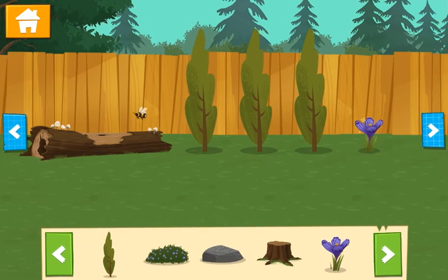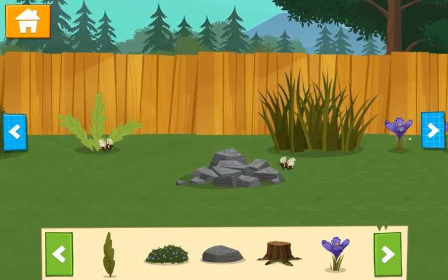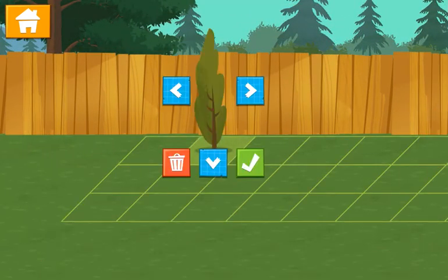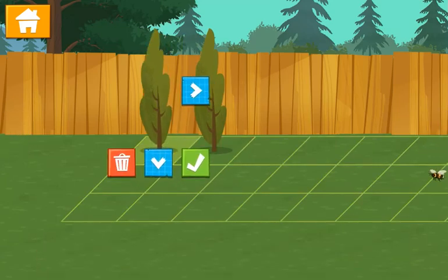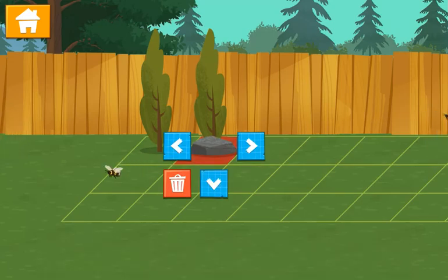I think a cheese statue would really tie the yard together! Butterflies need host plants for the caterpillar stage! Milkweed for monarchs! Dill or parsley for the black swallowtail!